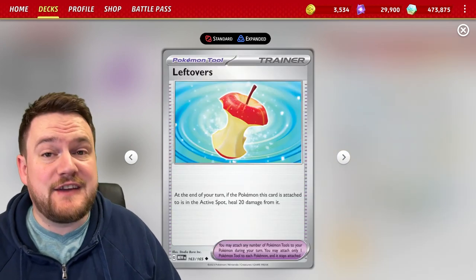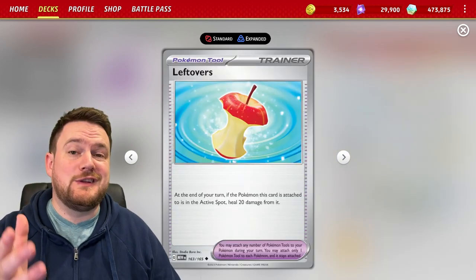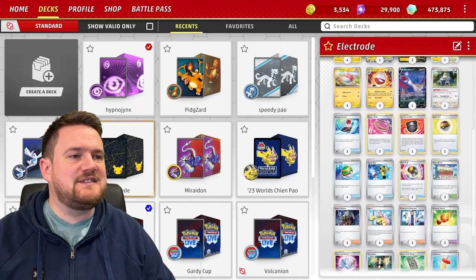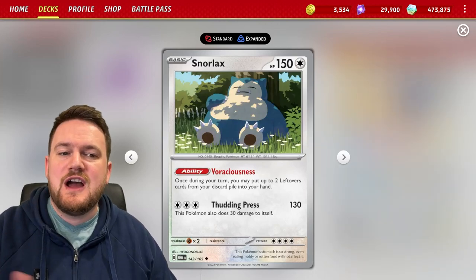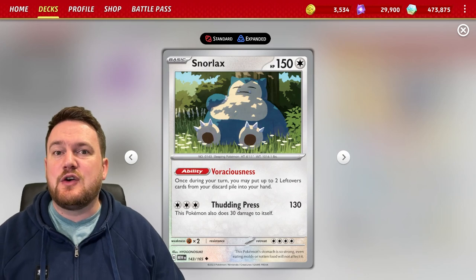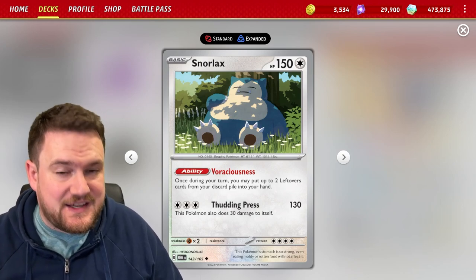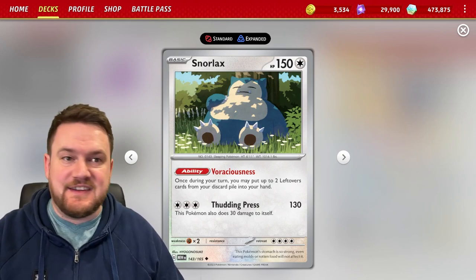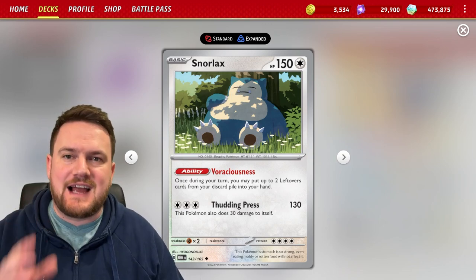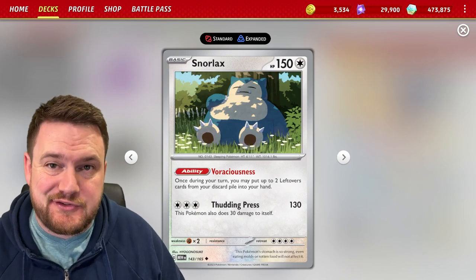We are also playing four copies of the brand new Leftovers Pokemon tool, not necessarily for the effect, but instead to synchronize with the new Voraciousness Snorlax, which will allow us to get those Leftovers from the discard pile back into our hand. With two Snorlax, we can bring all four Leftovers back and have four cards to discard every single turn.